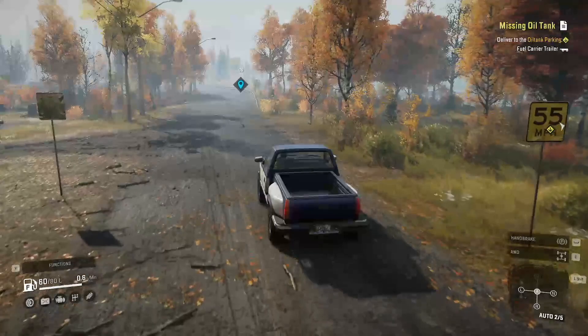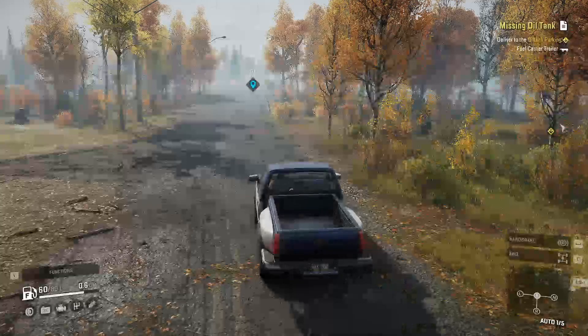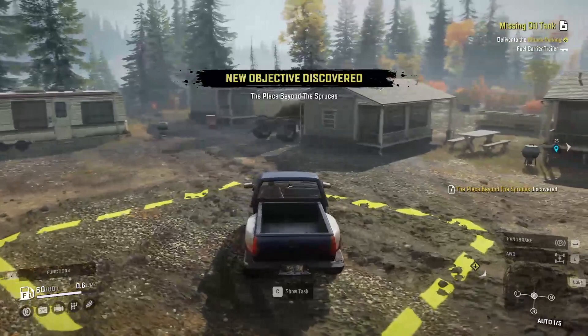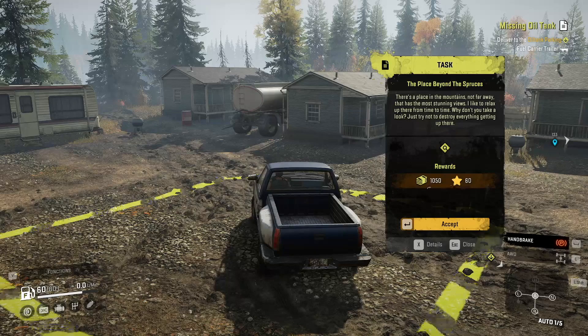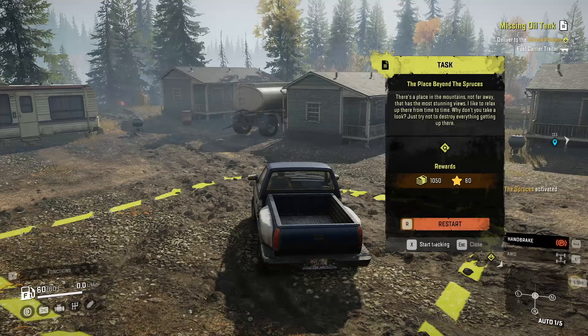You have to find your trucks in the wild or save up enough to buy ones from the truck store, and I'm a long way from being able to do that yet. But what we can do — let's check if there are any tasks in this little yard. Oh, I forgot about this one! That's a task: handbrake on, engine off. Somebody's going to give me 60 XP and, more importantly, over a thousand dollars to go and look at a view they say is cool. I wouldn't mind people doing that in the real world.